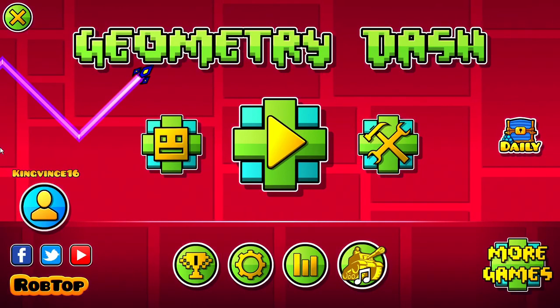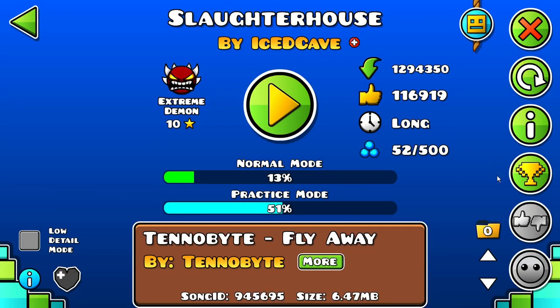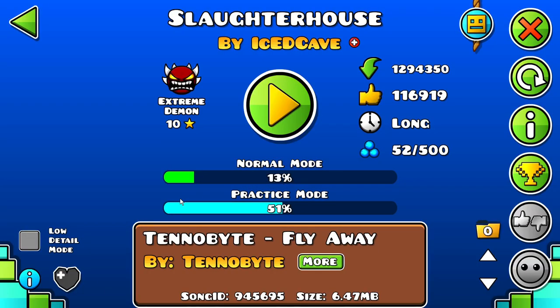Hey guys, welcome back to another video. Today we are going to be playing Slaughterhouse, which is a new top one — well, it's been almost a month, but I'm just getting around to making this video. I decided to try it out in practice mode. You guys saw by the beginning, I got to 13% and did a straight fly section in the middle, but those are probably the two easiest parts of the level.